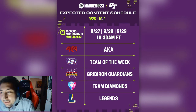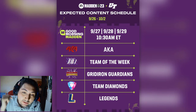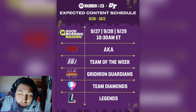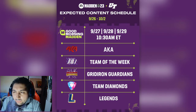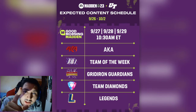Welcome back. Today we're going to show you how you should be preparing for Team Diamonds. EA tweeted out a new schedule for this week, and I had a feeling Team Diamonds were going to come out either this week or next week. If you check last year's Team Diamonds release, they dropped at the end of September. I had a feeling, looked it up, and bought a couple cards already.